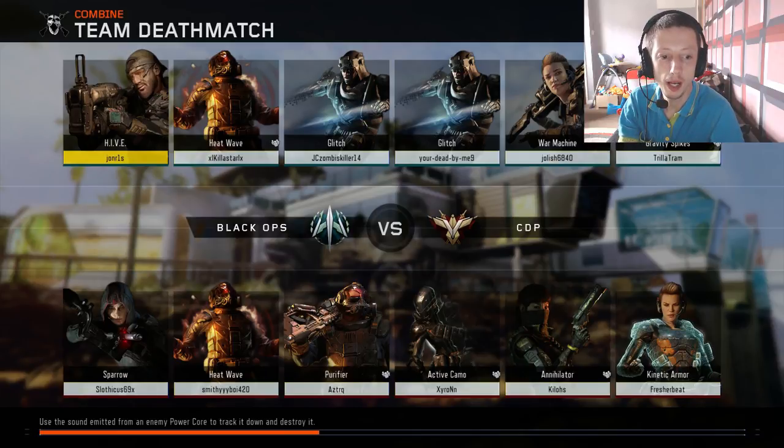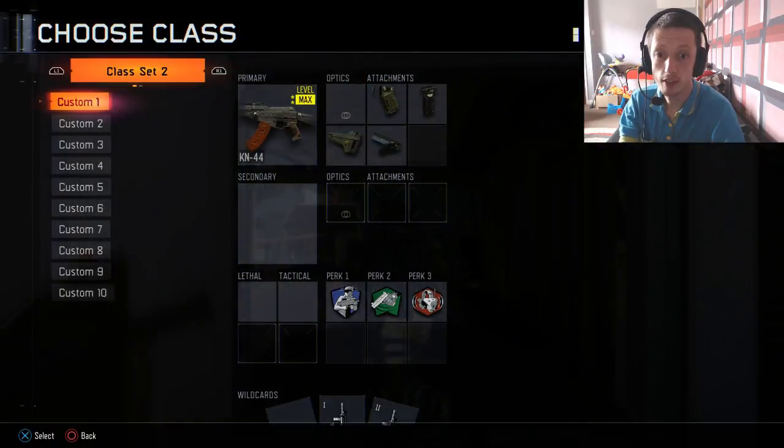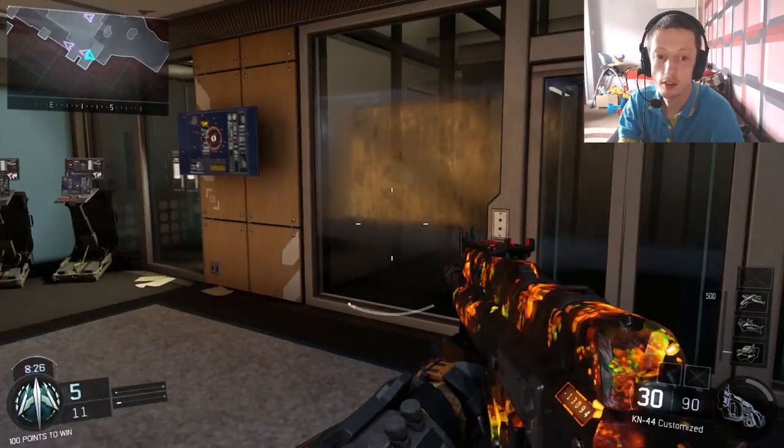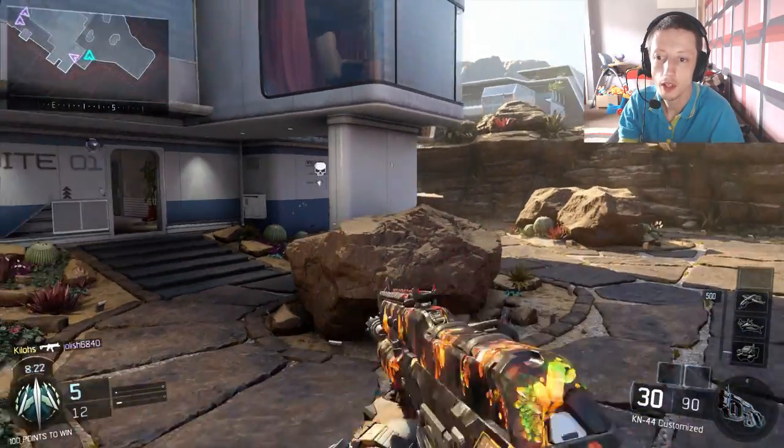So we're going to start on Combine. I've been changing a little bit of the setup because I like to have the stock and be able to move about a bit when I'm actually aiming and shooting. My sensitivity today is 4 over 6, as I do generally change this on a regular basis. And our first enemy is down here apparently.